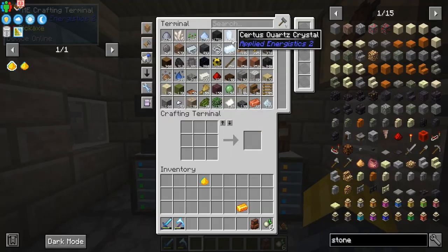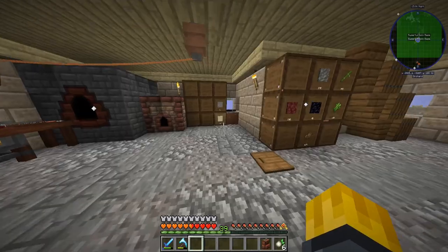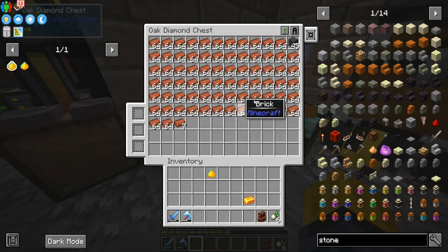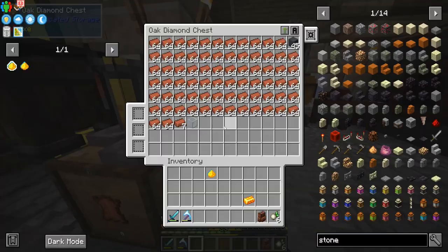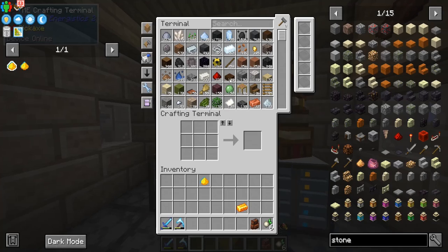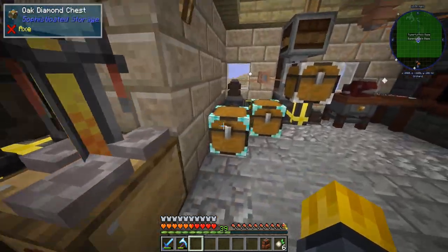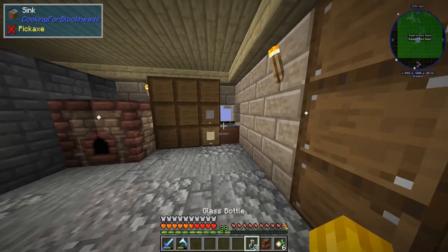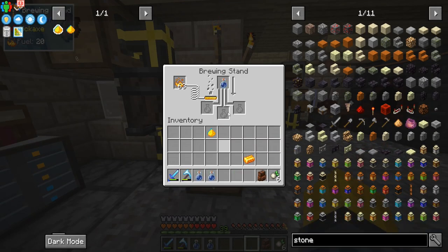Next, we need to make a couple of things before we jump into that. So let's take this — we'll throw this in here. As you can see, I got a lot of clay, a lot of bricks, so we can make all the things. We just need... do I have any bottles? I do not have any bottles. We have some bottles of enchanting, which is kind of neat, but we don't need those right now. So here we go — one, two, three.